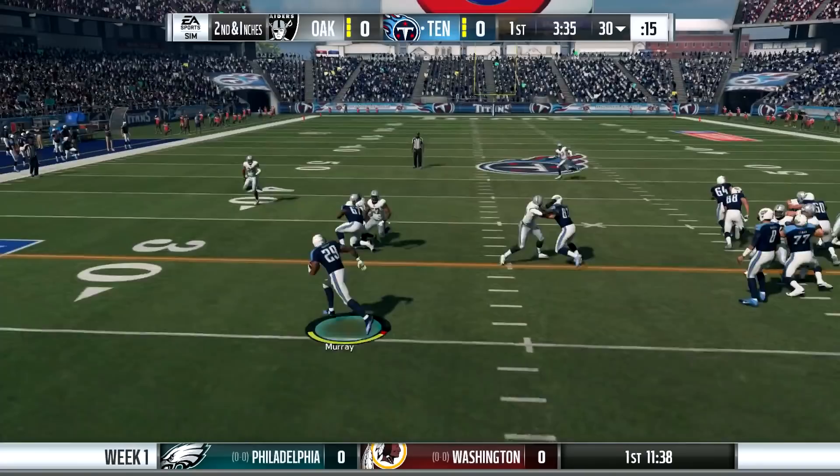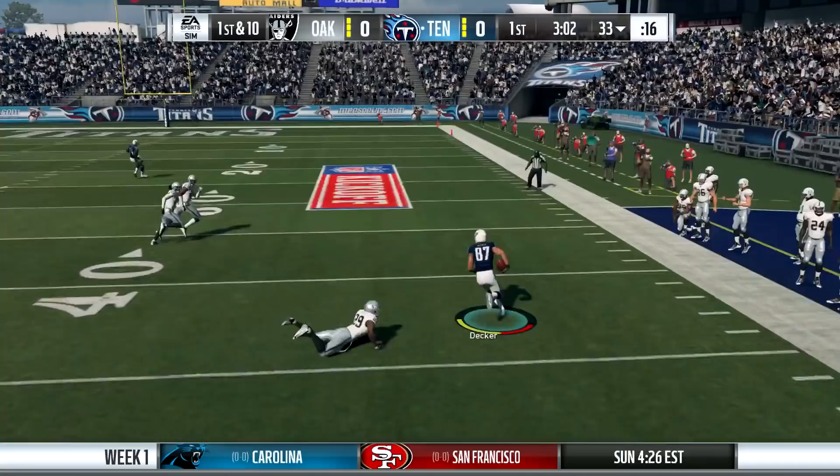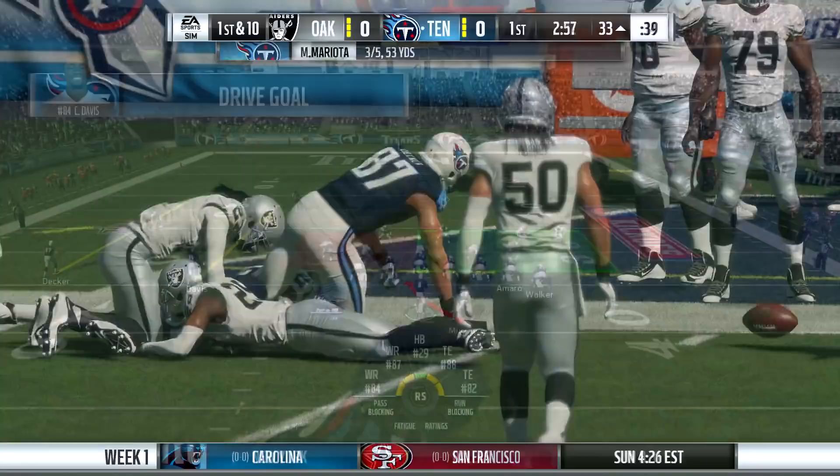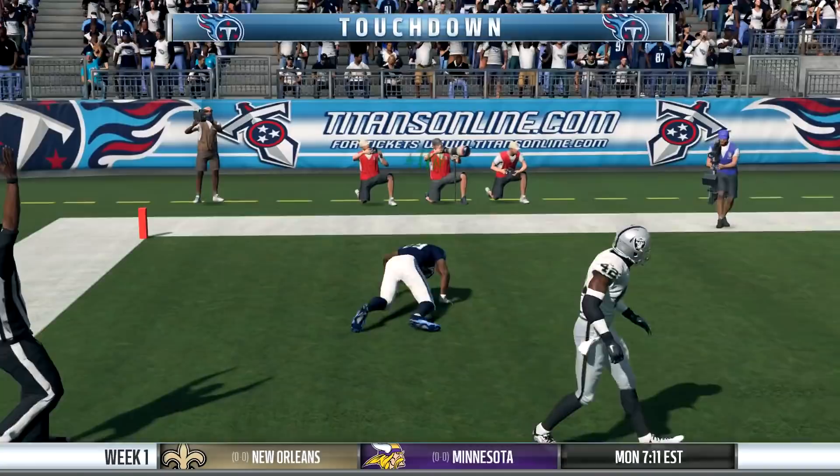One thing I've noticed is quarterbacks with running backs near them in the pocket a lot of times have some really bad accuracy, and that's kind of what you saw there with Derek Carr. Not sure if Marshawn Lynch being there next to him caused that to happen. Here's a nice throw by Marcus Mariota downfield to Eric Decker. Both myself and the CPU were able to hit a lot of big plays in the passing game. And here was the highlight of the running game as DeMarco Murray keeps his footing and races past defenders to the end zone.